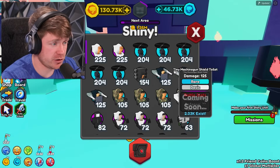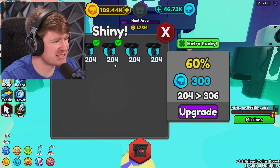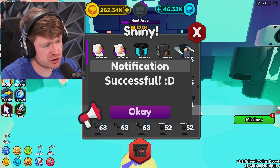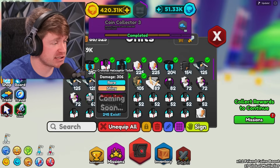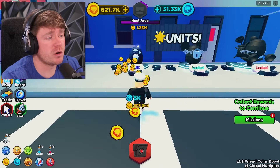Hold up — I see a shiny machine. What do you have to do to get a shiny? We can mix some together over here. We got an 80% chance of doing this, so let's go ahead and do it. Notification Successful! And now our best unit does 306 damage — it's a shiny tiny criminal helicopter. Alright, you already know what we're about to do — we're getting these new units.